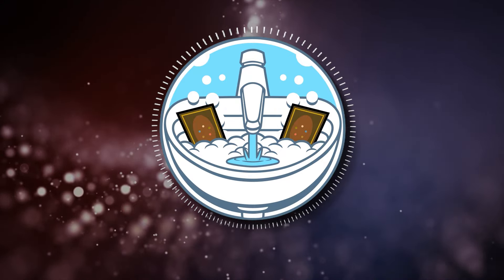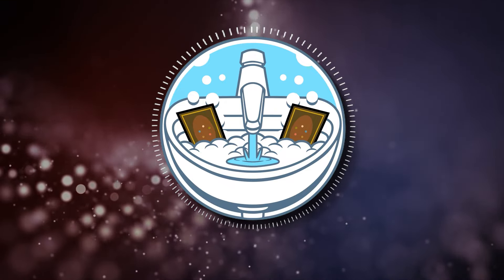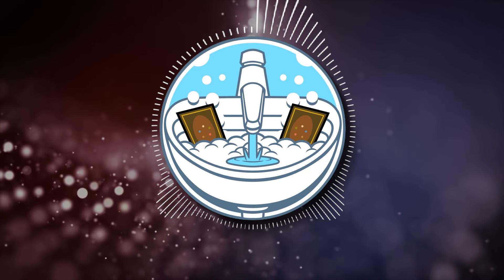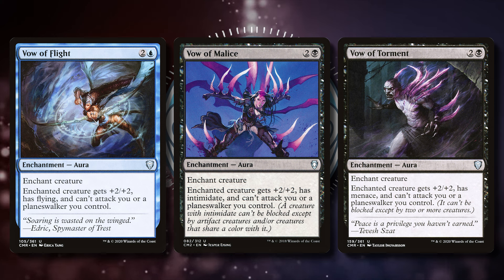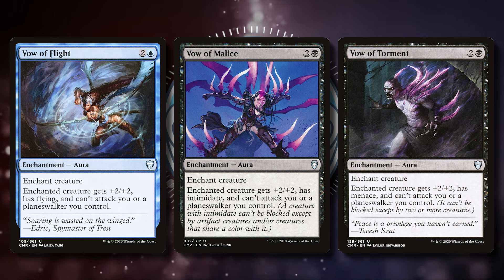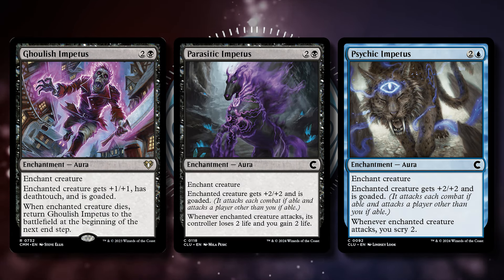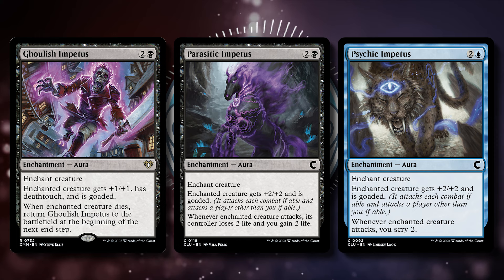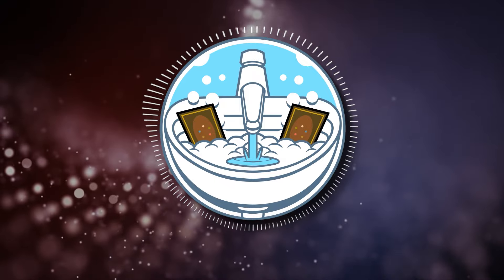Before we get into the upgrades, there is a cycle of cards I want to discuss that didn't quite make the cut, and I think were probably wrong to include in the deck. That would be the vow and impetus cycle. The vow cycle is Vow of Flight, Vow of Malice, and Vow of Torment. These are all three-mana enchantments that buff a creature and prevent them from attacking you. These are great when the game becomes a 1v1, because the creatures can't attack you even if they're goaded. The impetus cycle — Ghoulish Impetus, Heretic Impetus, and Psychic Impetus — are not as great. These are like vows, but instead the creature is just goaded and gives you some benefit when they attack. These enchantments can provide pretty good value, but I don't think they're worth the include here. If I had to add one to the deck, it would be the vow cycle.